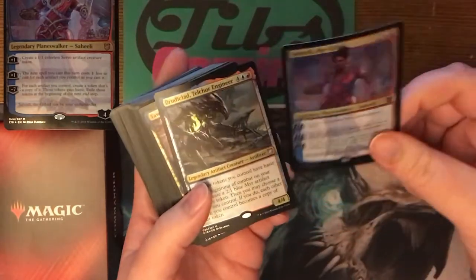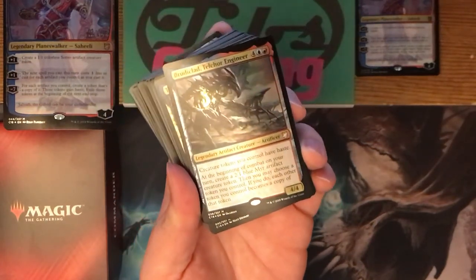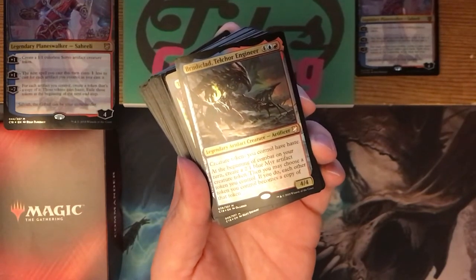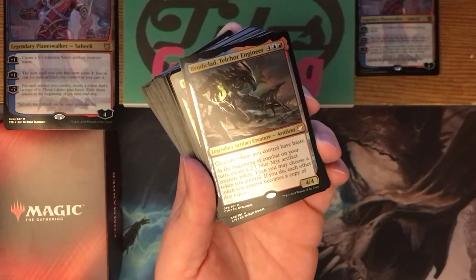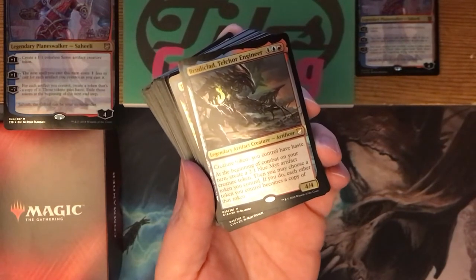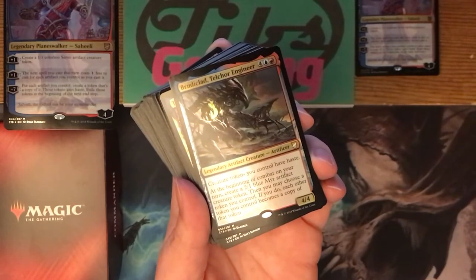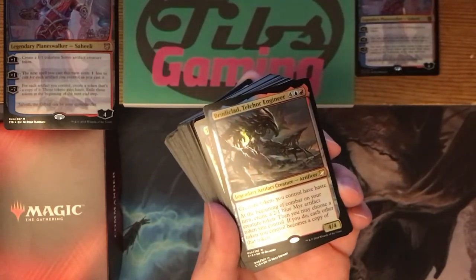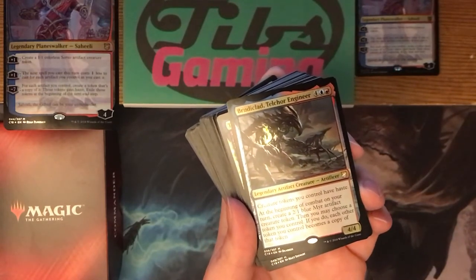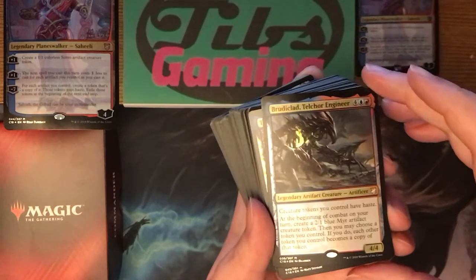We've got the smaller copy of Saheeli, and each one also has two alternate commanders. This one has Brutaclad: four generic, a blue, and a red for a legendary four-four artifact creature Artificer. Creature tokens you control have haste, and at the beginning of combat on your turn, create a two-one blue mirror artifact creature token. Then you may choose a token you control; if you do, each other token you control becomes a copy of that token. It makes a mirror, but then you can turn the mirror into a better token if you have one. Kind of a weird ability — not something I've really seen before.